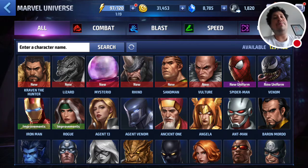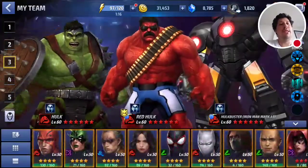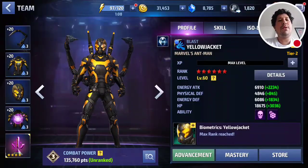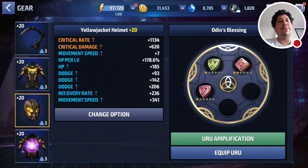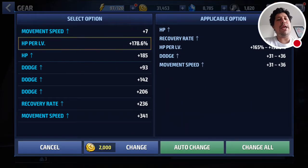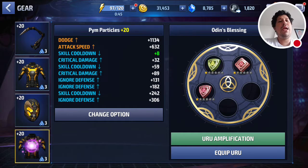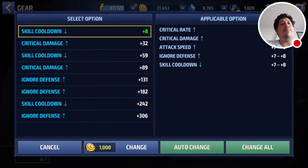I wouldn't waste time on movement speed. You might want to consider HP per level on the first two gears and then dodge on the rest, because he already has an increase to his dodge rate — so it's either dodge or HP. On the last gear, I'd probably focus on crit damage — the last two or three as crit damage and then the rest as ignore defense or skill cooldown, depending on how you want to build his ISO.